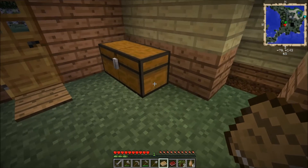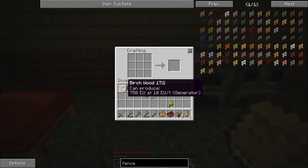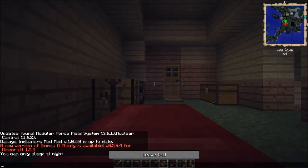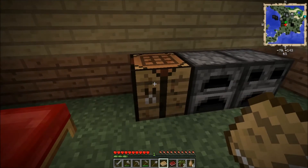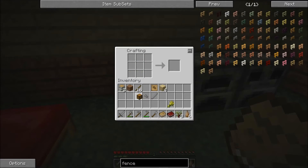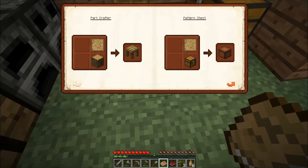So basically we need some wood — yes we have some. We'll take those four; actually we'll make the other one at the same time as well. I've noticed it's night time so we're going to go to sleep, because creepers are a real pain and I just hate creepers. So let's get these two items made. Whoops — that was wrong birch wood. So we've got the chest and we need blank patterns again.